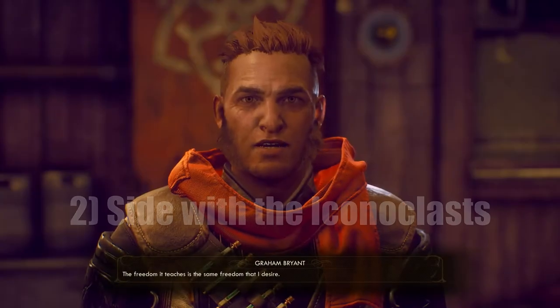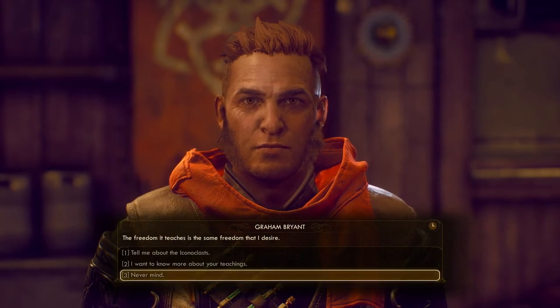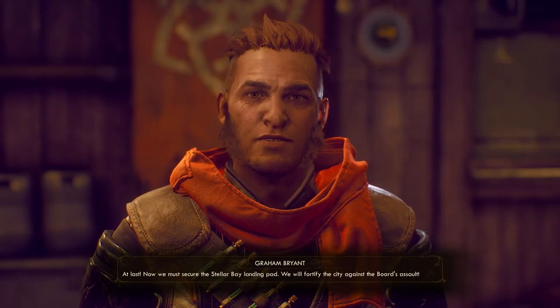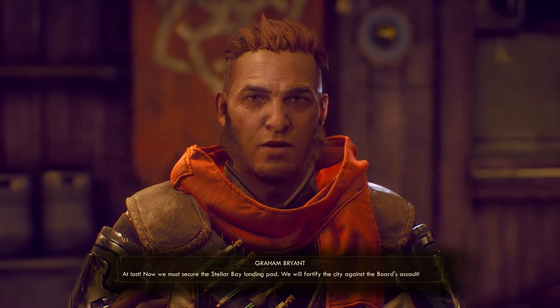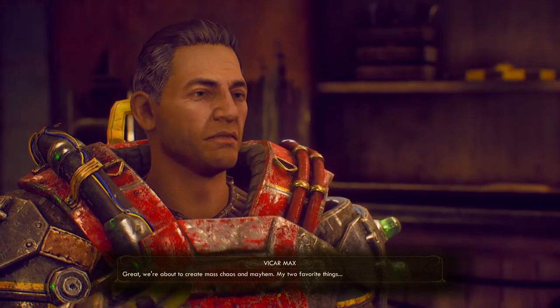Our second option is to side with the Iconoclasts by giving the targeting module to Graham Bryant in Amber Heights. Graham says: "The gunship — have you secured its targeting module? At last. Now we must secure the Stellar Bay landing pad. We will fortify the city against the board's assault." Great — we're about to create mass chaos and mayhem. My two favorite things.